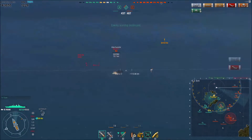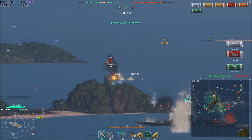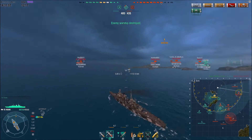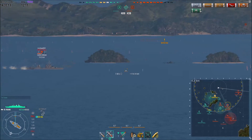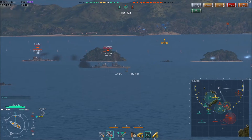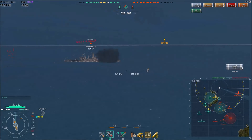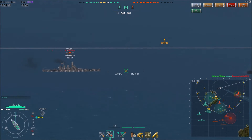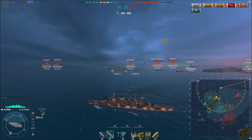I switch back to high explosive, trying to take out the Nagato before he can use his damage control. A solid hit on the turret with five shells — and holy crap, that's a lot of torps. He went into B, and there we go — got the Nagato. Not the right decision by him. Looking at the minimap, we've quartered them off, pushing them all the way back towards their spawn. Got more armor-piercing shells loaded, going for that Pensacola. The aim was slightly off — still did about 2,500 damage.